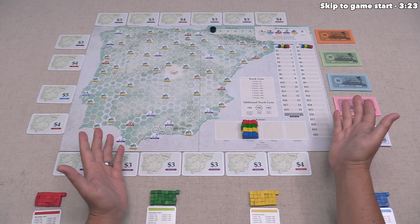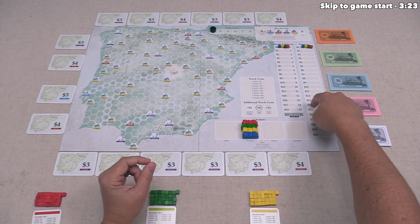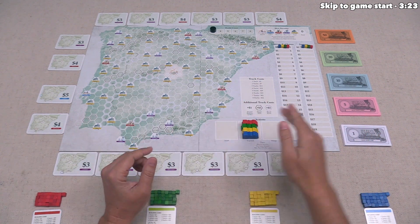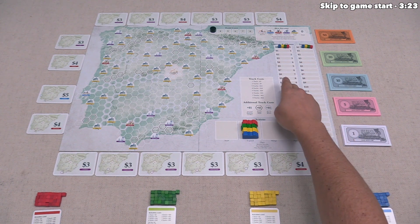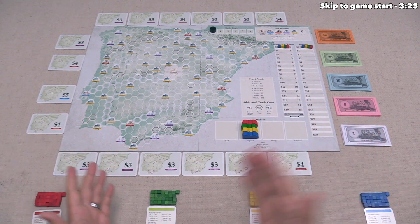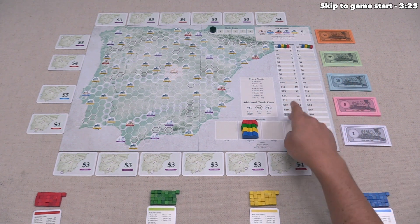Getting money from income is great because you can use it to buy business interests as well as lay track, but after you take your income, you also have to pay back the interest on your loans. At the start of the game, players have no money, so they must take loans and pay interest based on how many loans they have. If you don't have enough money to pay the interest, you'll have to take a loan to cover it.